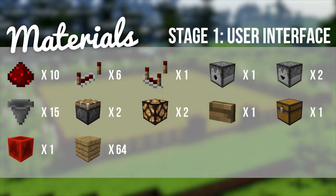The materials you're going to need are: 10 redstone dust, 6 redstone repeaters, 1 redstone comparator, 1 dispenser, 2 droppers, 15 hoppers, 2 normal pistons, 2 redstone lamps, 1 button of your choice, 1 chest, 1 block of redstone, and 64 blocks of your choice.